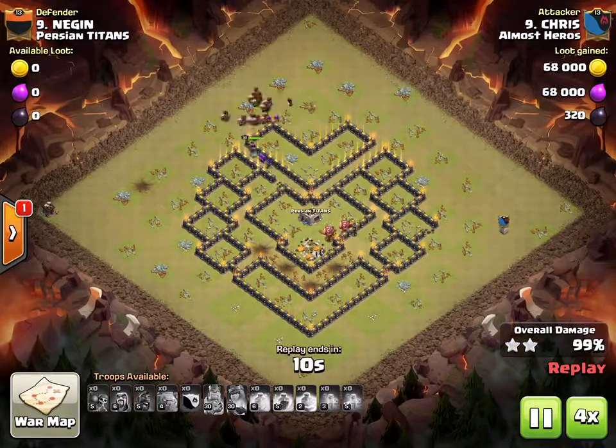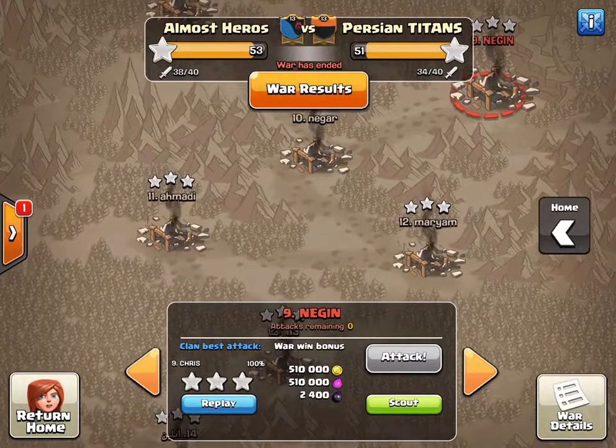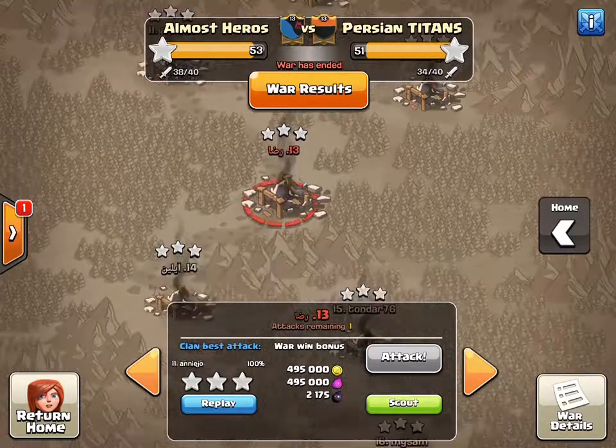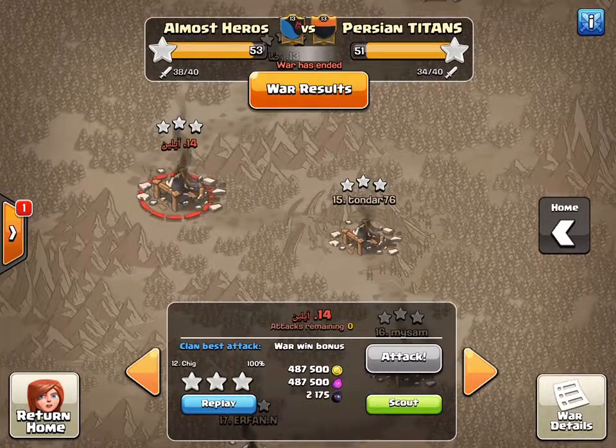And there's the last attack for today. Shoutouts to Chris, Cat, and Annie Joe — they all had six-packs in the last war.